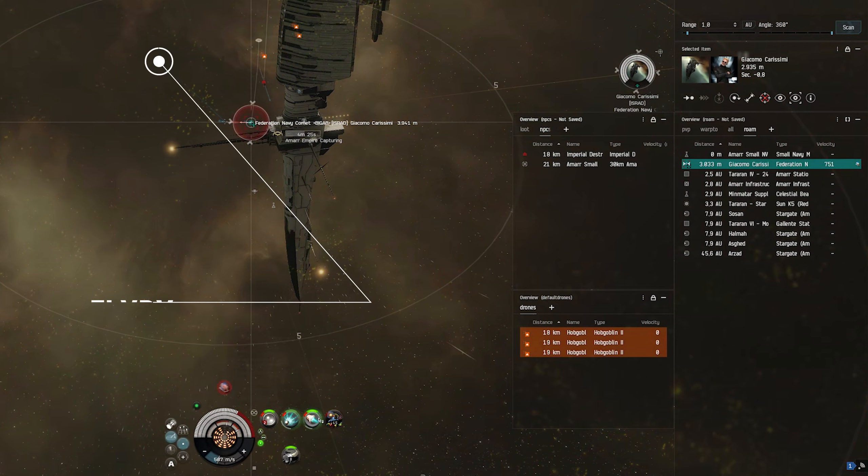Since I was already at speed in his direction, I don't want to use keep-at-range, so I click in space so as to fly right past him. My intention is to have him cross my path and then have to turn and tail chase me — that will give me a little bit of distance as he needs to re-approach me again.